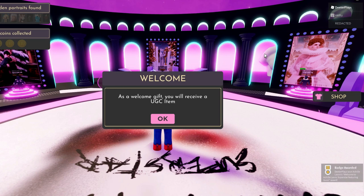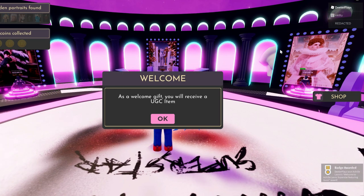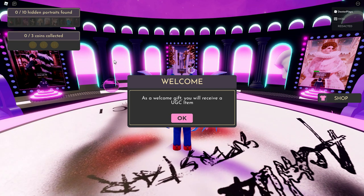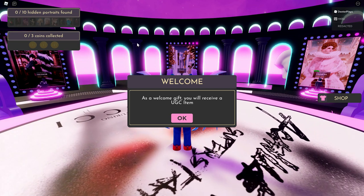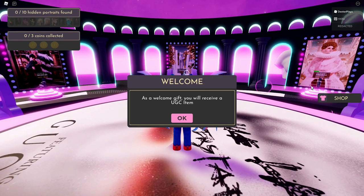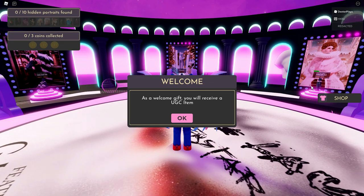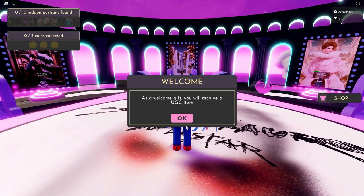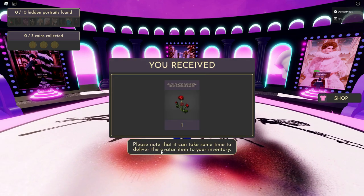As soon as you go into the game, you get the award right away — you can see it on the bottom right. This one's an easy freebie. In the middle it says 'Welcome' and as a welcoming gift you get a free UGC item. On the upper left there's coins collected and hidden portraits — we'll find those in different videos.